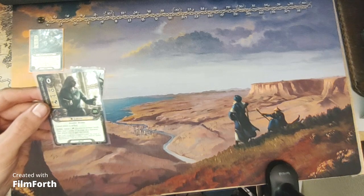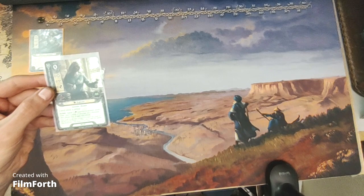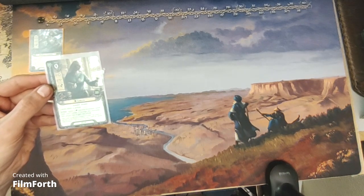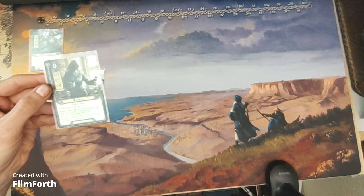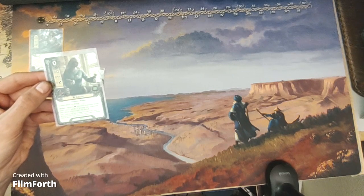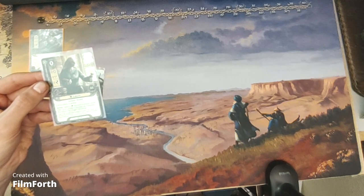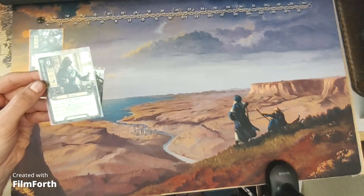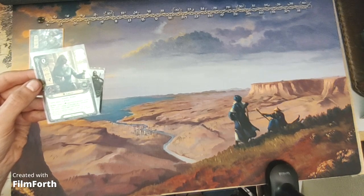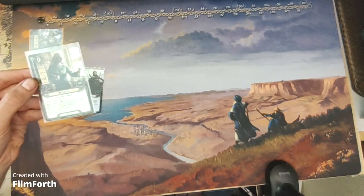For lore, we have Ivoriel. A zero-cost lore ally with zero willpower, zero attack, zero defense, and one hit point. Gondor Healer. Cannot attack or defend. Spend one lore resource to exhaust Ivoriel, then heal three points of damage on a character. Any player may trigger this effect.